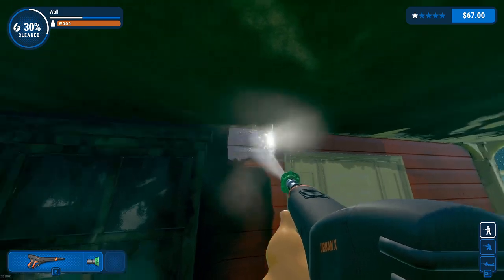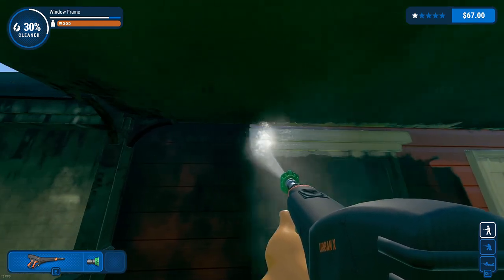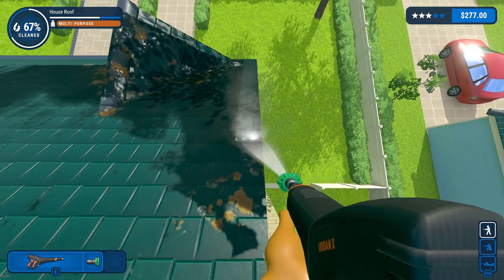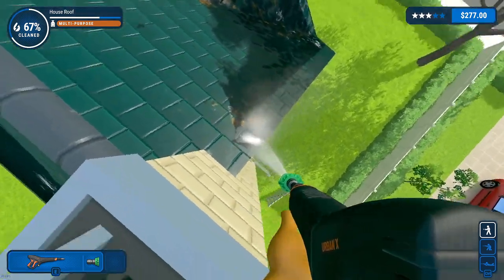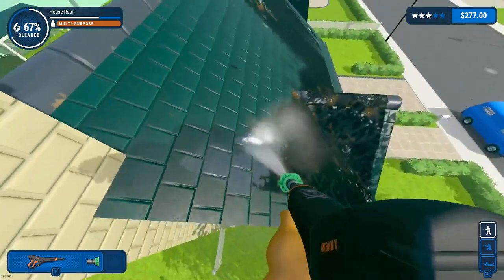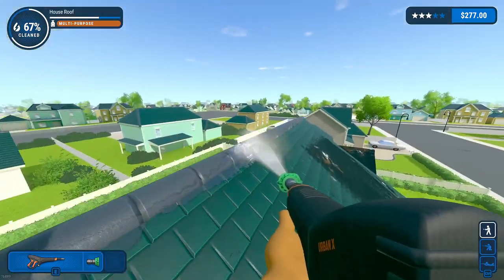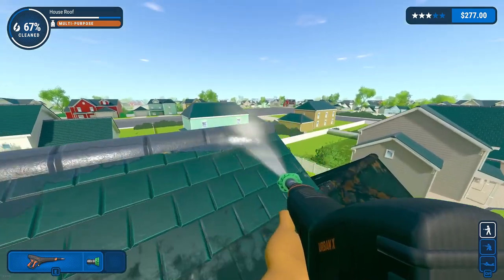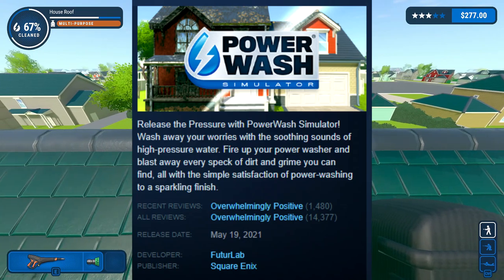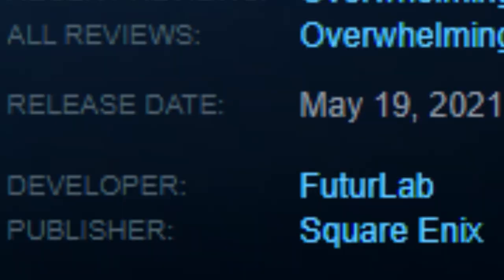And while I greatly appreciate what FuturLab has done here — guys, don't pressure wash your roof. That's how you break the hydrophobic seal, and that's how you get leaks. Come on — for being published by the Final Fantasy 7 and Just Cause 3 guys, you'd expect a bit better. I guess that must just be all the NFTs they're huffing over at Square Enix. Why'd they publish this game? I don't know.